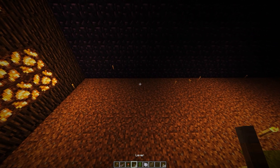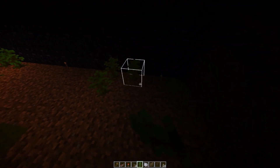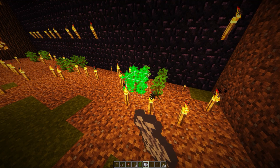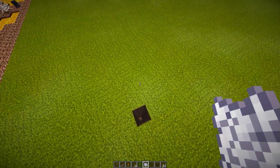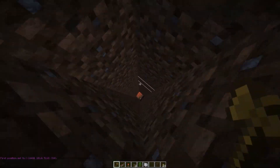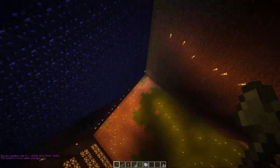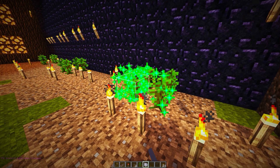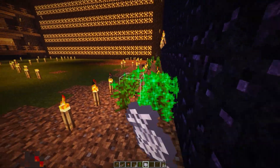I'll grab some jungle wood saplings and bone meal. Placing down four saplings here, four over there, and another four on this end. I'm really trying to grow these but they won't sprout — maybe because there's no sunlight. I'll quickly fix that by digging out a gigantic area at the top to let sunlight in, then cover it back up later. Let there be light! Now let's bone meal these saplings — but they're still not growing. There's water right below the map so I'm not sure why.